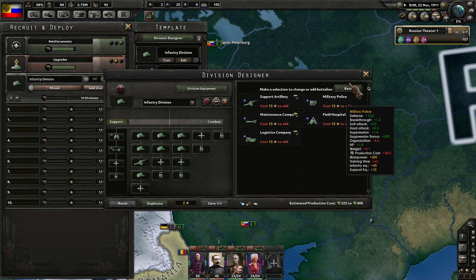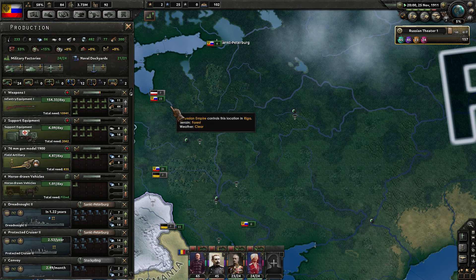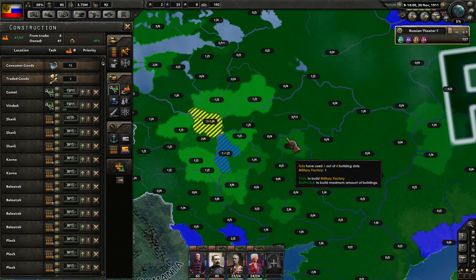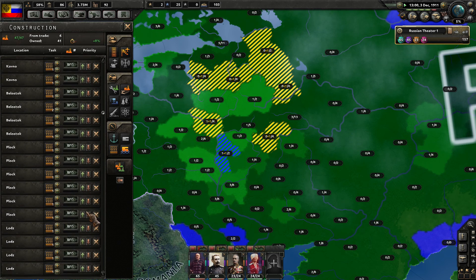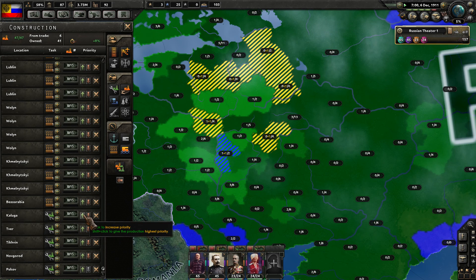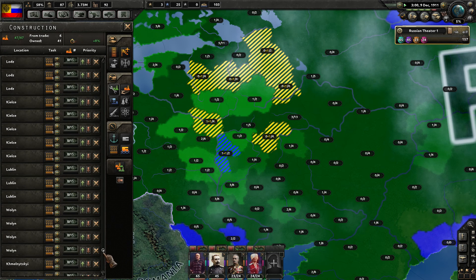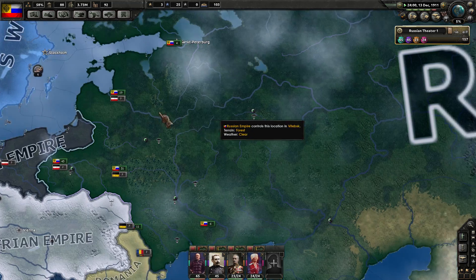Currently stockpiling a ton of field guns — 1.1K in the bank. We don't really need a field hospital since we've got plenty of manpower. Adding more support equipment. The next factory that's built will finish up, so let's continue queuing up military factories across the empire. I'm going to put military factories ahead of trench construction because that's more important right now.